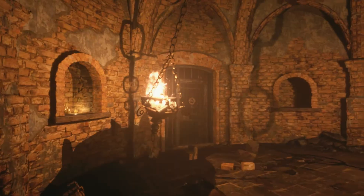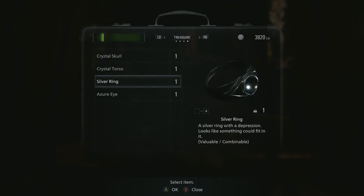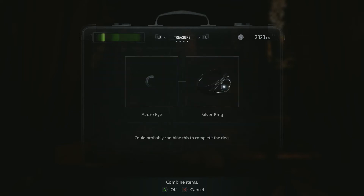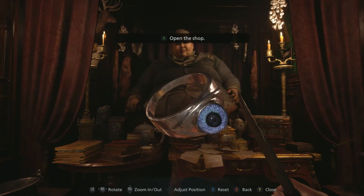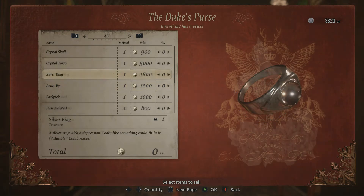Yay, lateral thinking? Regardless, claim your reward and head back to the duke. If you listen to me, combine the azure eye and the silver ring to create a new treasure that will sell significantly more than independently. You're welcome.